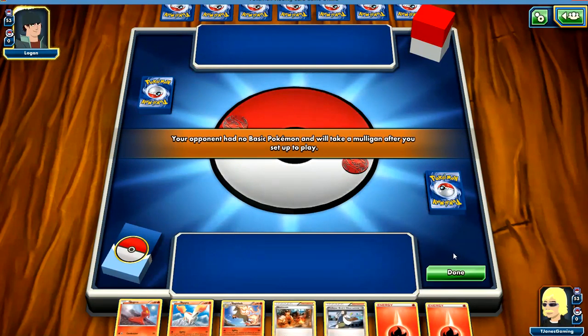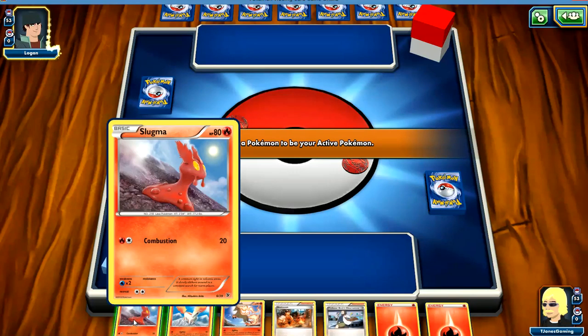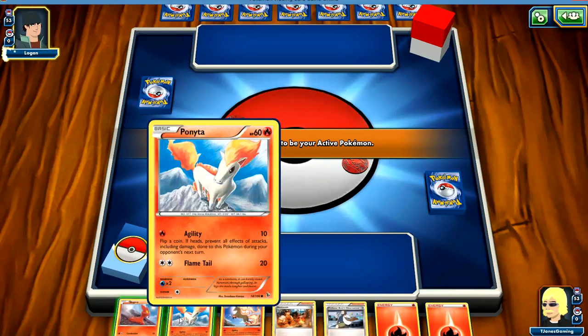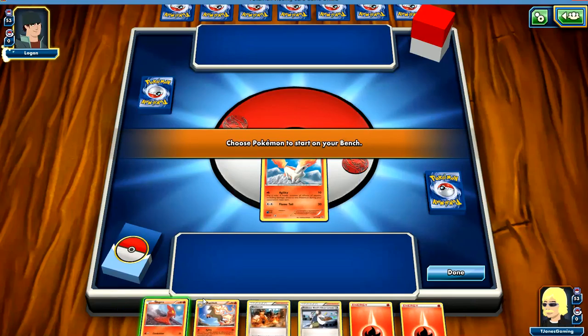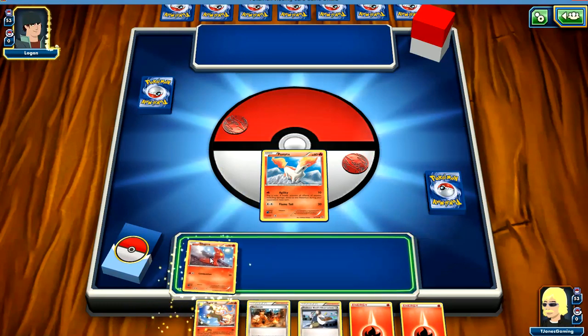No basic Pokemon — my opponent had no basic Pokemon. I thought it said I had no basic Pokemon. So he's going to take a mulligan. Now do we start with Slugma or Ponyta? Let's start with Ponyta and we'll put Slugma on our bench.